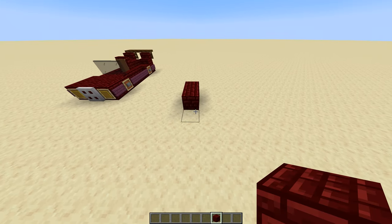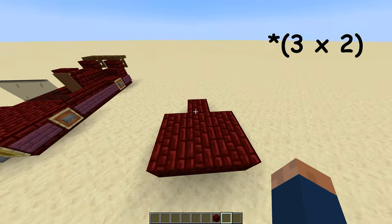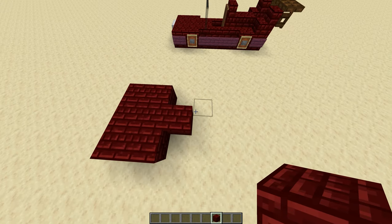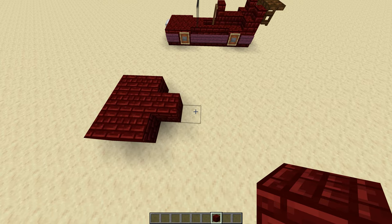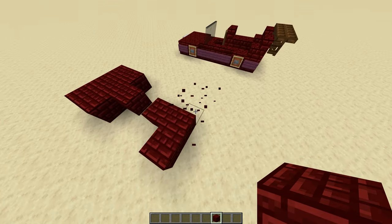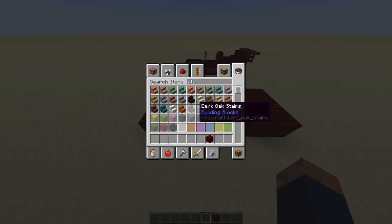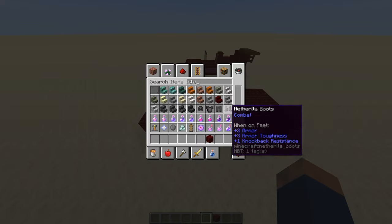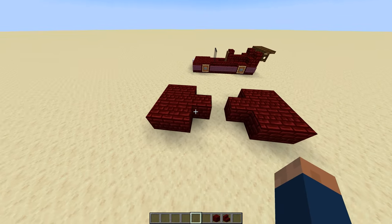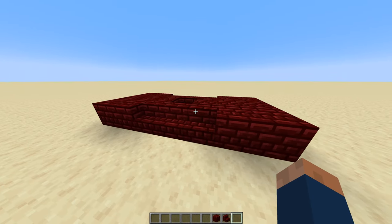First off, you're going to build a 3x6 cube out of any block you like. This is going to be the base of your car. You're going to move over one block and build this again. Then you're going to take a stair — the stair should be the same block you chose for these two sections of the car — and just place that like so.